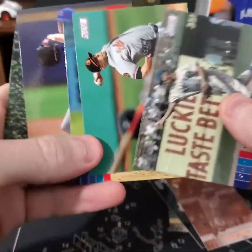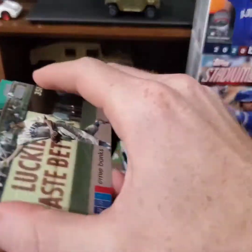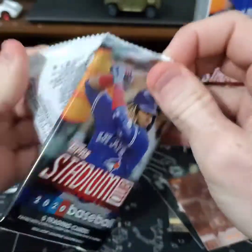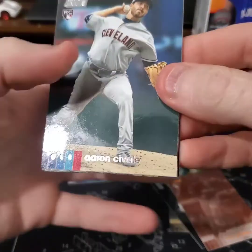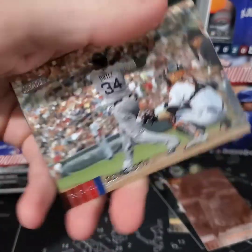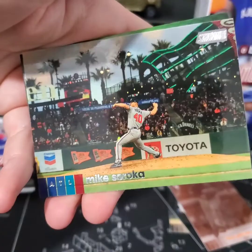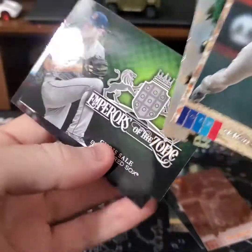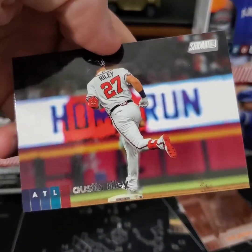This Cubs pack — yeah, all but one are Cubs. Vin Savalle, David Ortiz. They should have a Dave Justice card in here — oh that one's cool. Chris Sale. Austin Riley.